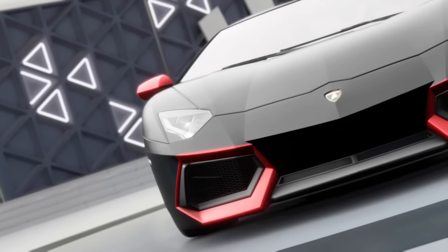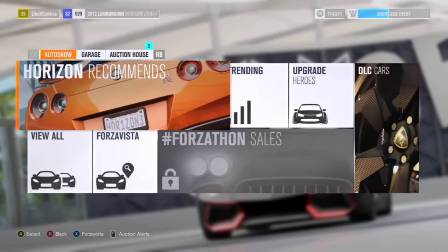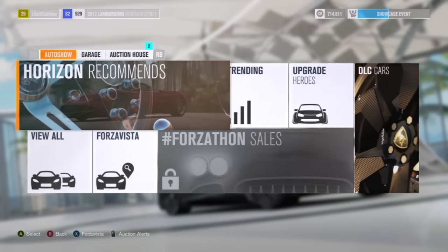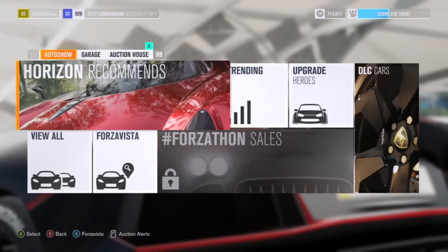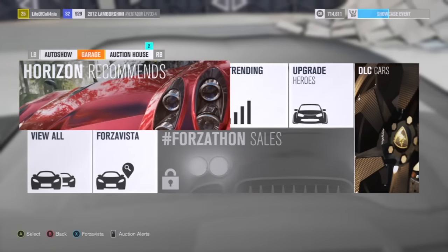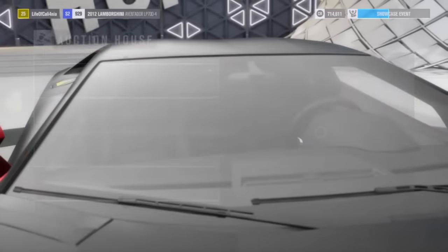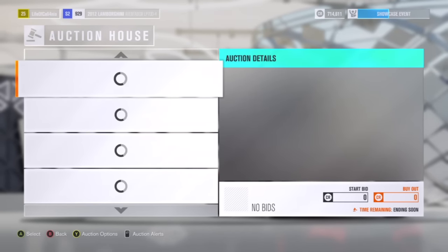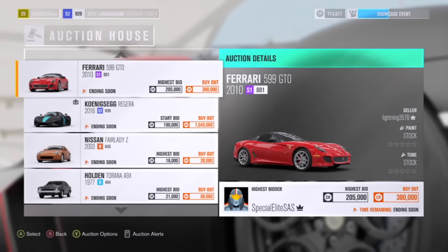Okay, so first thing you want to do is you're going to want to be in the garage or auto show, whatever you want to call it, at one of your festivals. And then up here on the very top, you can see auto show, garage, and auction house. You're going to want to go over to auction house. And I'm just going to do a demonstration really quick. So you can go over to auction house right here, and you can auction for cars or put money in.